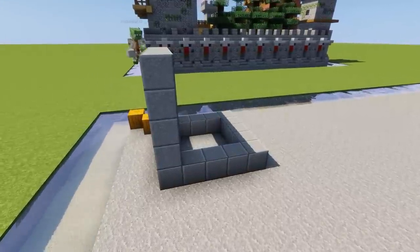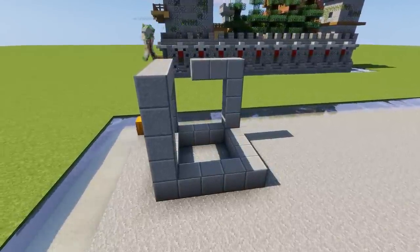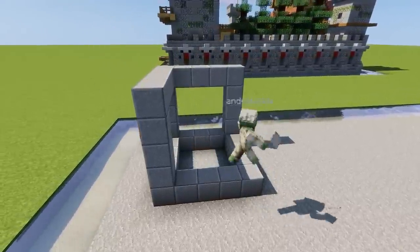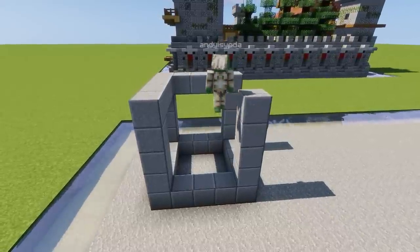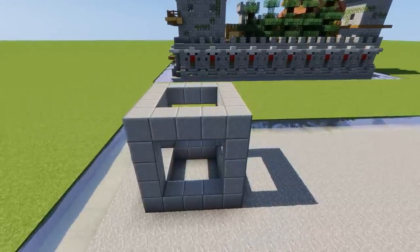Add another four blocks on top and seal that round at the top to make a five by five cube of polished andesite - or as I like to call it, polished andesiodesite.